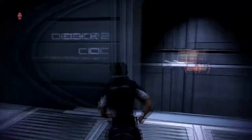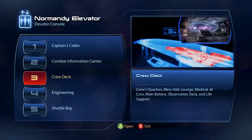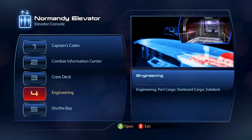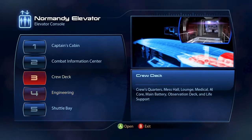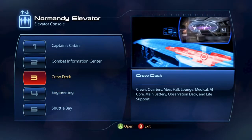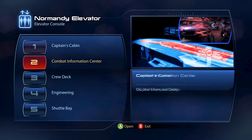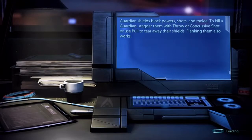That chick's pretty hot, actually. Let's go up in the armory, cargo hold, shuttle, engineering, port cargo, stargo, cruise quarters, mess hall, lounge, medical deck — all that stuff. So I see war room and bridge, and let's go to Shepard's personal cabin.